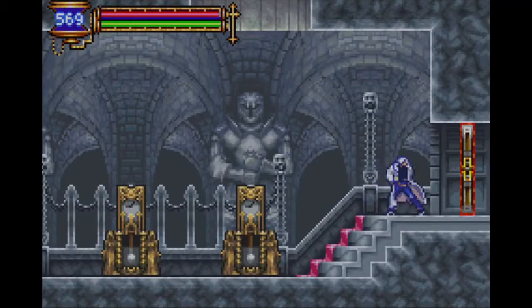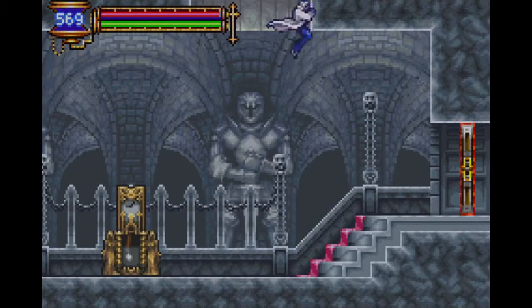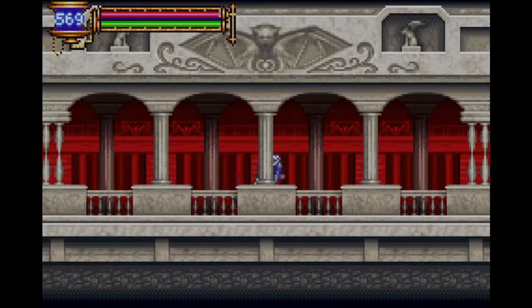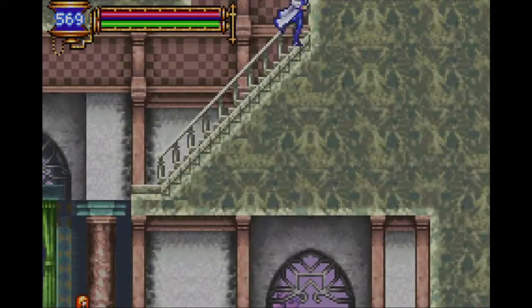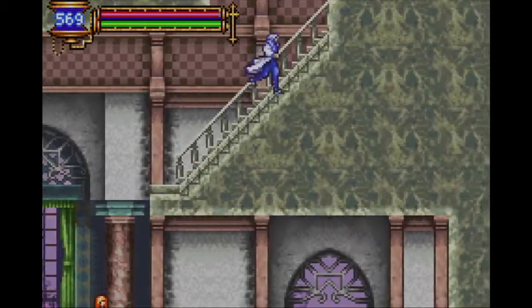We can't get up there, can we? Well, that just kind of screams final area to me. That's a little disappointing. We'll head down here then. Oh — I thought it said there was a door to the right here. It would seem not. However, we weren't able to get here before.